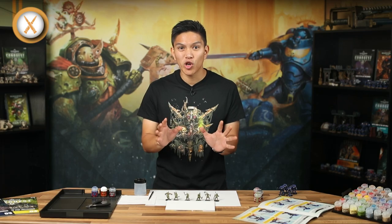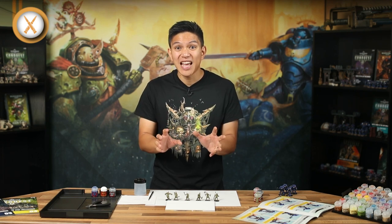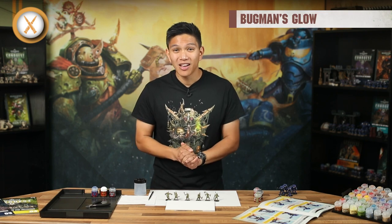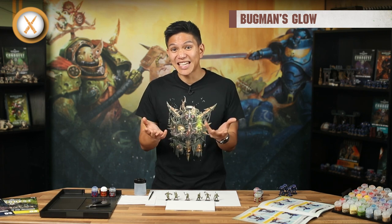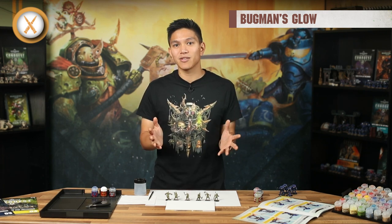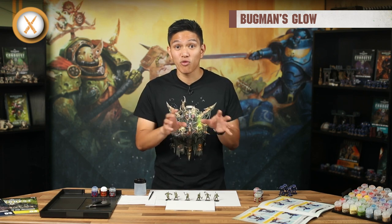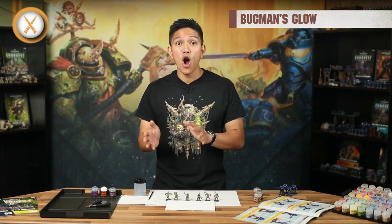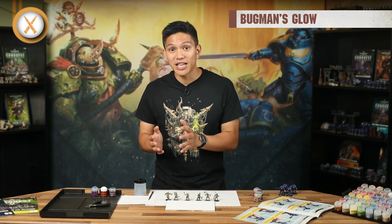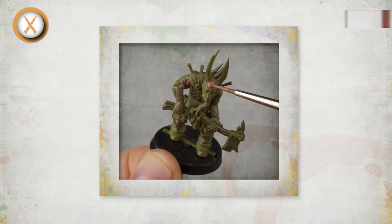The mutated Poxwalkers have so many warts, pustules, tentacles and growths all over their bodies that will look great painted in Bugman's Glow. Look carefully at each model and decide which parts you want to be in this colour, then neatly paint them. With things like tentacles, it might not be clear where the mutation ends and flesh begins. This is a chance to make your models your own and choose where you want each colour to end. Remember that if you go over the bits you'd like to have in green, you can always paint Death Guard Green back over them when the Bugman's Glow is dry. When you've added the Bugman's Glow, it should look something like this.